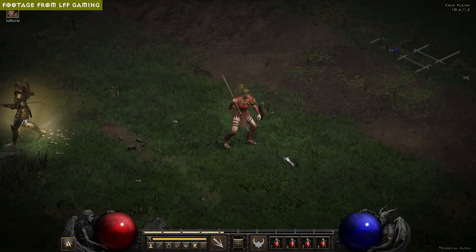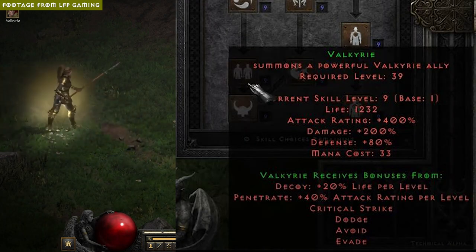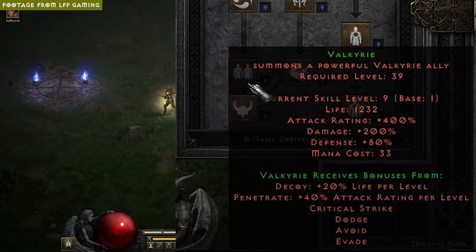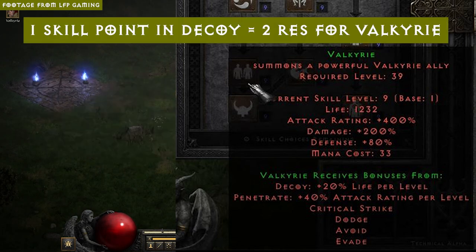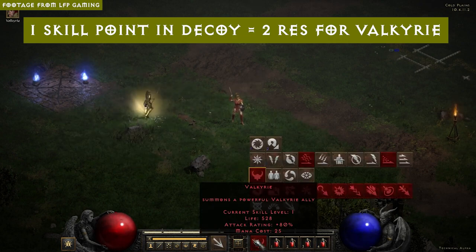The Amazon's Valkyrie gets a hidden synergy from Decoy. Decoy is already listed as a synergy under Valkyrie, but what's not listed is that every skill point you put into Decoy gives the Valkyrie plus two to all resistances.